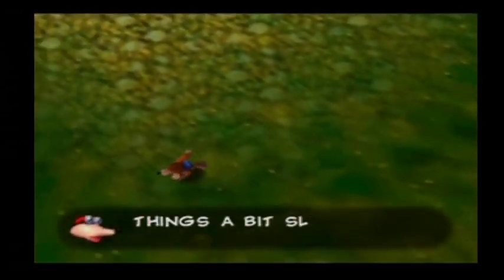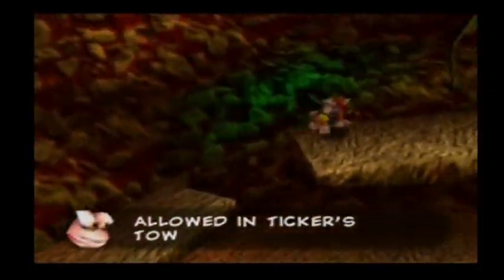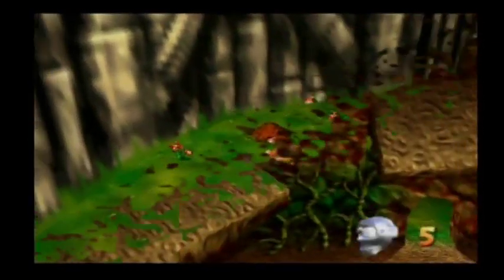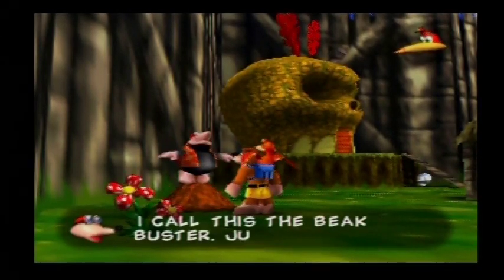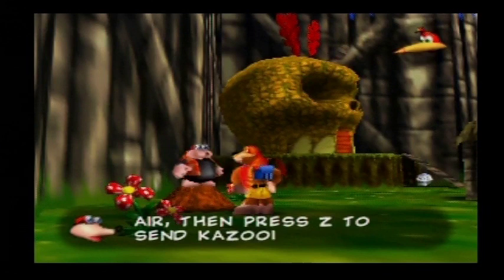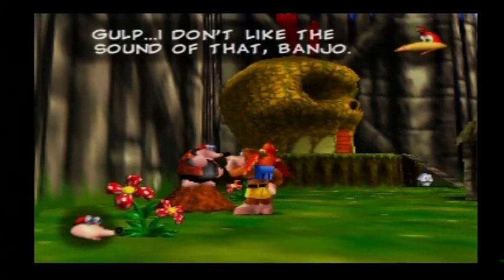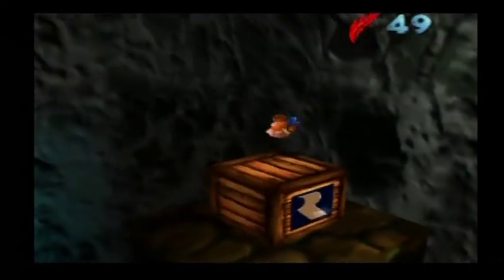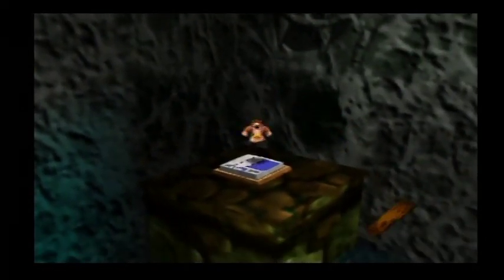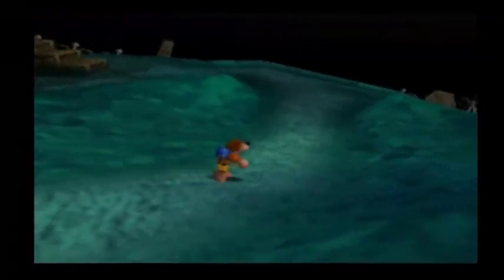Don't think you can do this all by yourself, because you'll be needing help from two other people on your quest. Remember Bottles the Mole from earlier? You'll meet him in the first six worlds, and he'll be teaching Kazooie all the new moves in the game. Most of these moves revolve around Kazooie using her own abilities to enhance Banjo's, because Banjo really can't do anything on his own except climb trees and poles — it's even faster to walk as Kazooie.